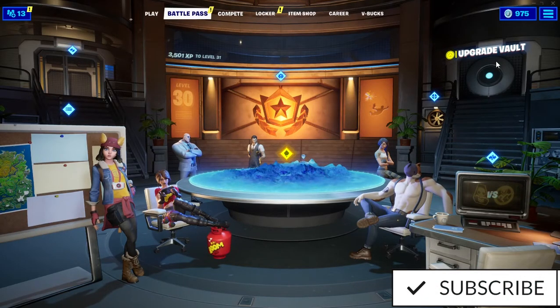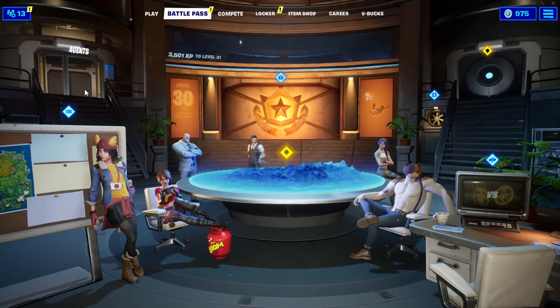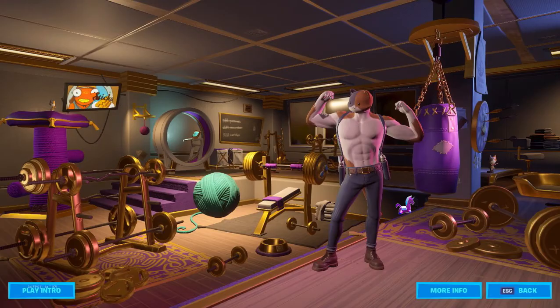Alright, so week 5 challenge — where you can find the stuffed unicorn. Basically if you go to the agents, the third one, the cat one, will be unlocked in 8 hours. So 8 hours later you have to come here and you can find this dashboard as you can see.